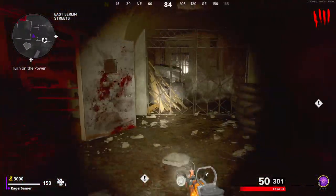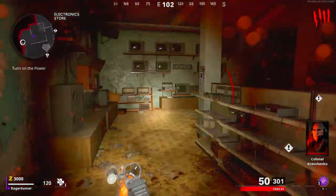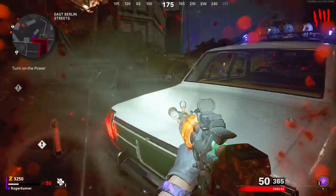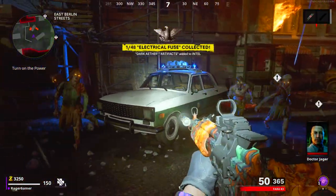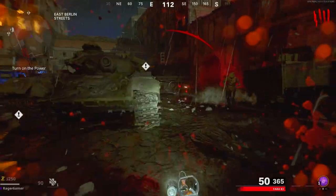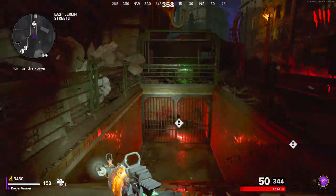In the electrical store, a Tempest will spawn — basically an electrical enemy. Ideally you will have cleared out most of the enemies before this point so that once it spawns you can keep shooting it and dodging its attacks to take it down. When it dies it will drop a fuse collectible part. Pick this up — this is the first of the two fuses you need. You can track this by looking at the power tab in the menu by pressing the middle button on your controller.